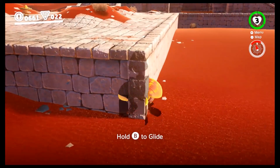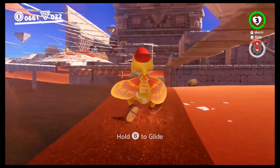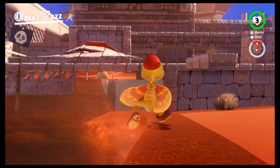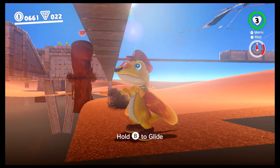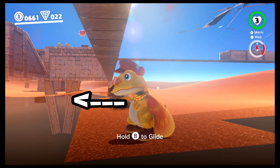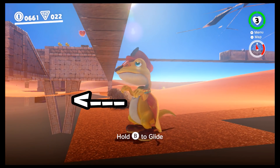I'm gonna be looking at things from a slightly different perspective. You see, using Glydon, we can clip right into the ground, and we can see the edge of the corridor. Perhaps we can reach the loading zone from underneath.